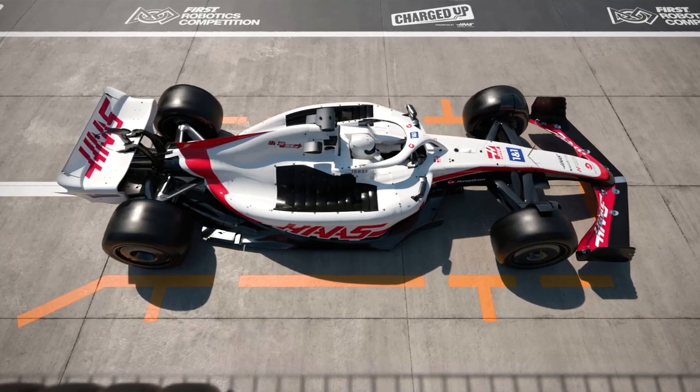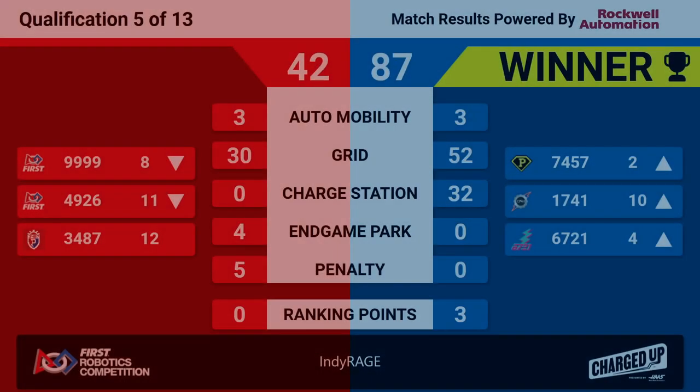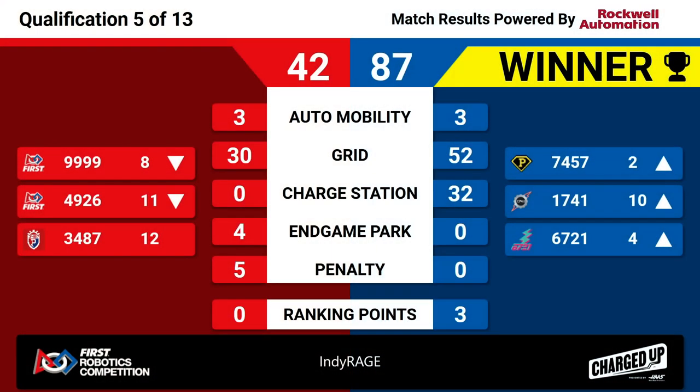We've got our results for match five. It's the Blue Alliance with a score of 87 to Red Alliance's 42. The Blue Alliance was able to score three ranking points during that match. That's going to move all of them up in the rankings. SuperDuper and Tinley Trailblazers both in the top five. Congratulations to our winning Blue Alliance teams.